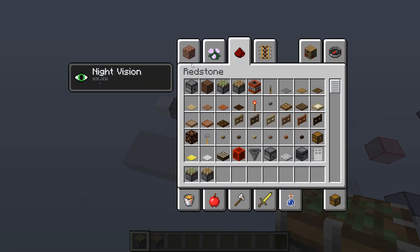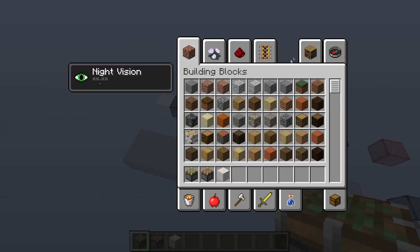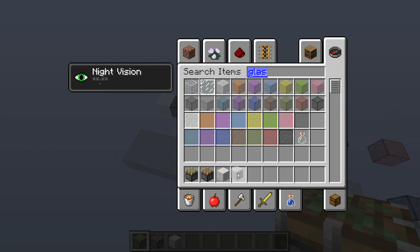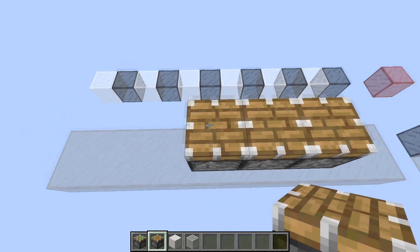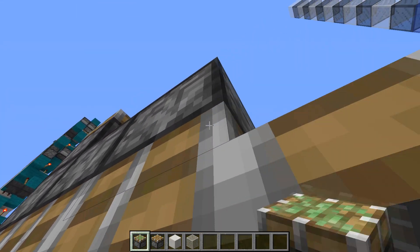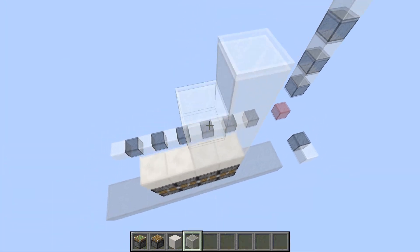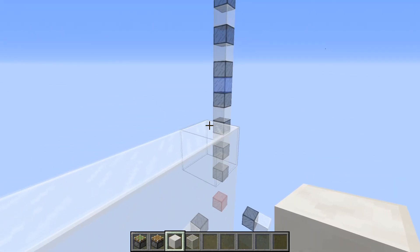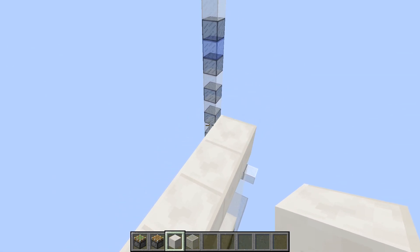We're going to start by building a standard piston worm which will push the glass blocks up to close the door. Find the middle — two blocks on each side. You're going to have normal pistons with sticky pistons facing down into them. Then on top you'll have a row of quartz blocks, or whatever your door block is, then four layers of glass, then another layer of your door block which will be the floor level.